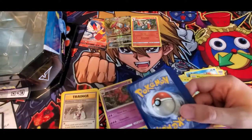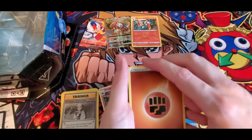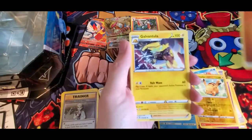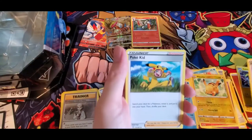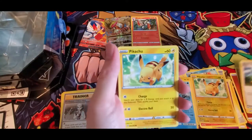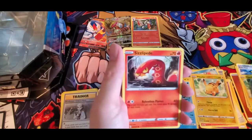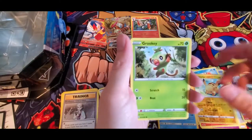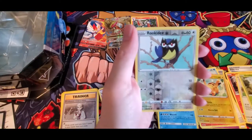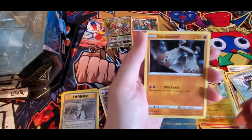From the second Sword and Shield pack: a code card, Fighting Energy, Galvantula, Air Balloon, Poké Gear, Pikachu, Galarian Meowth, Sizzlipede, Wooloo, Grookey, a Reverse Holo Rookidee, and a Stonjourner.